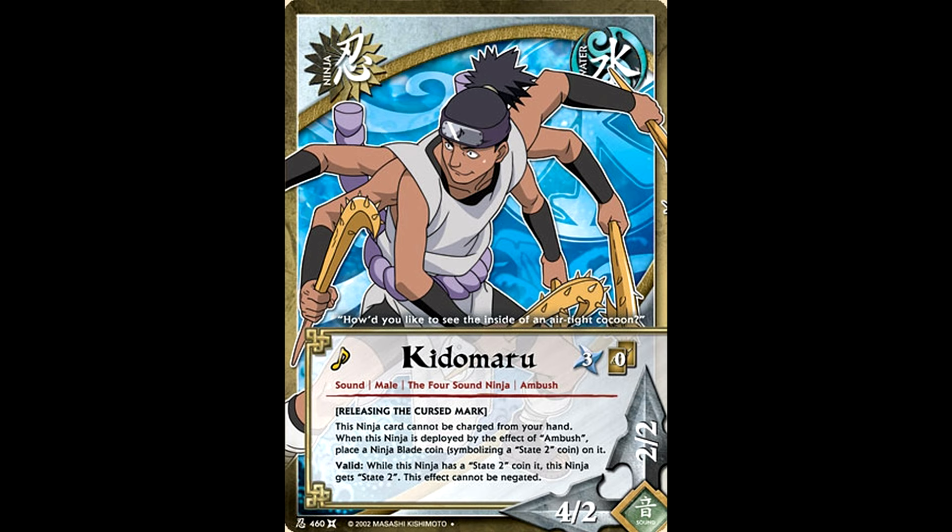This ninja cannot be charged from your hand, but that's the entire way you get them into your chakra area. I don't want to have to jump through hoops to get these guys into the chakra area. When this ninja is deployed by the effect of Ambush, place a ninja blade coin symbolizing state 2 on it. While this ninja has a state 2 coin on it, this ninja gets state 2. So what does this do for me exactly? Is this just so they can use their old jutsu cards from before? That's pathetic. This card is awful.